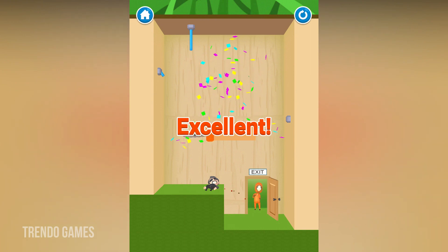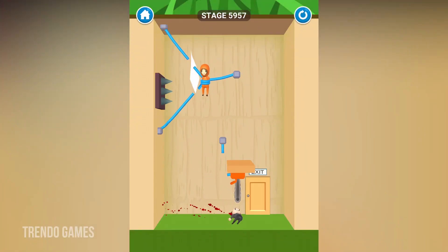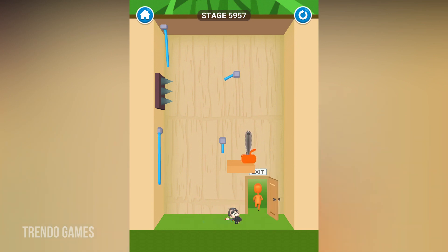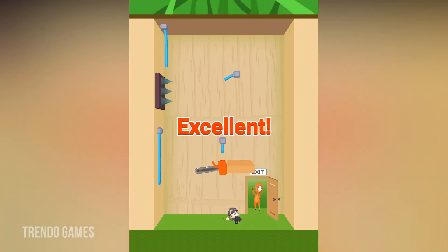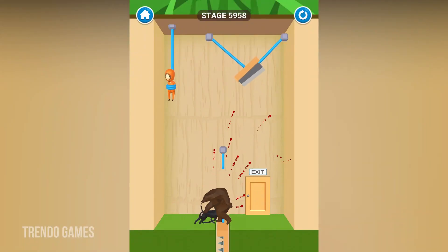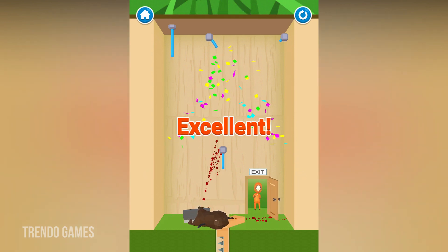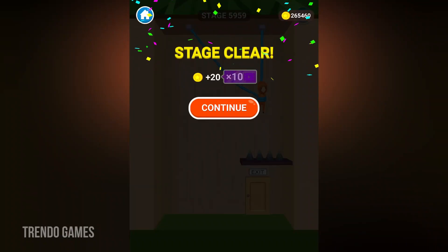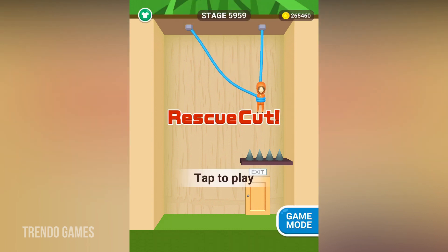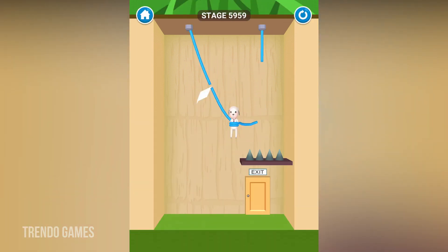Level 5956 is completed. Now at level 5957 — in every level we get 20 coins, and if you watch the video we will get 200 coins, which is 10 times more. Here I am changing the character — yes, I changed the character.